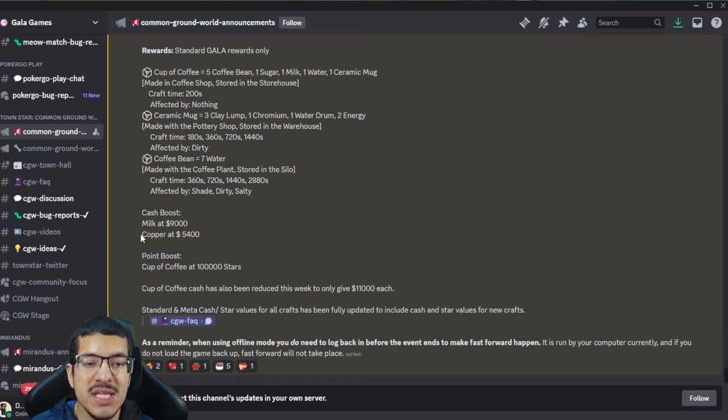Of course, cup of coffee is boosted to 100,000 stars each. The cup of coffee's cash value has also been changed for this competition — normally it gives 22,000 cash each, but for this competition it has been reduced to 11,000 cash each. Depending on how you make your design, your build might actually be cash negative, and I'll talk more about that later in the video.